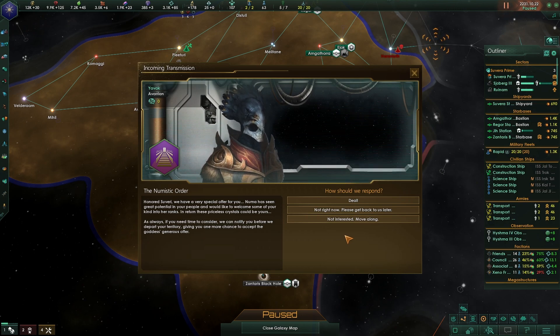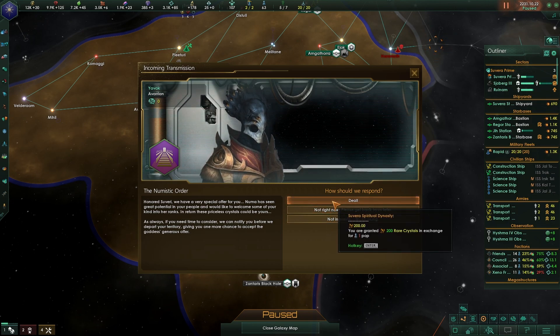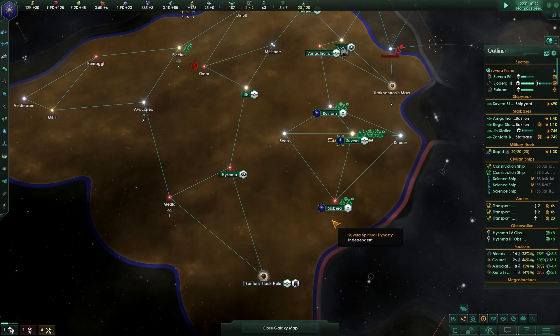The Numistic Order says: 'New Numa has seen great potential in your people and would like to welcome some of your kind into her ranks - in return, these priceless crystals could be yours.' So they want a pop and they give us crystals - not interested.